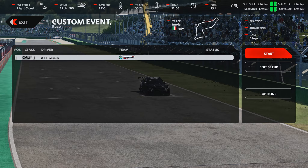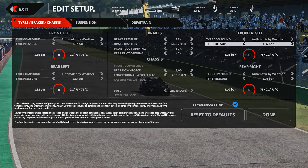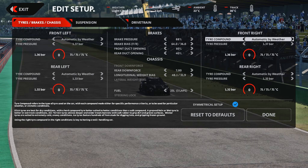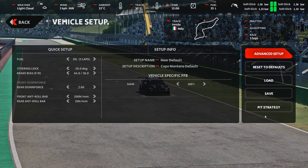First we need to do a QC at the beginning. We're going to select edit setup and load a default setup for the Copa Montana. Click advanced settings and check your pressures — remember these: it's 37s on the front, 33s in the rear. Keep a mental note of that.